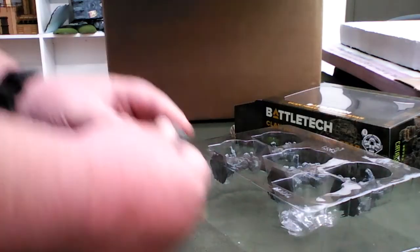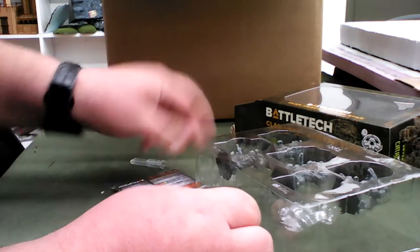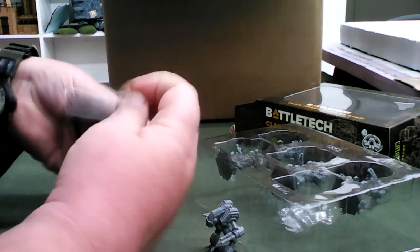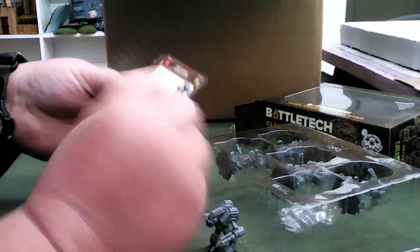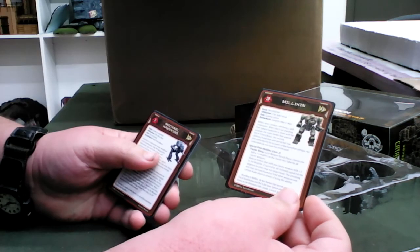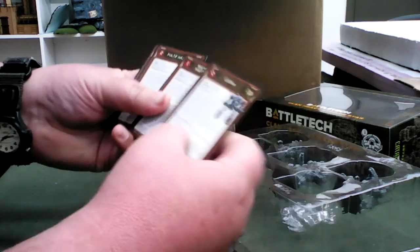Looks like they all come with Alpha Strike cards. I'm not a big fan of Alpha Strike to be honest — it's a fun, faster way to play. They also come with pilot cards, which I've seen in a lot of them lately. It's a fun alternative — comes with two different pilots and skills, your gunnery and your piloting skill, and it gives you special rules for different pilots. I'd suggest adjusting your battle values accordingly.